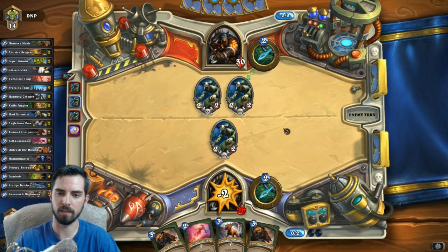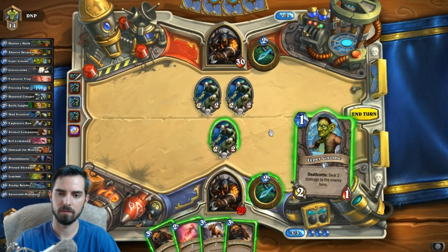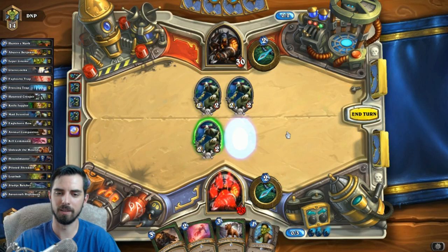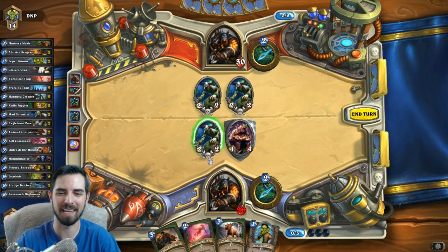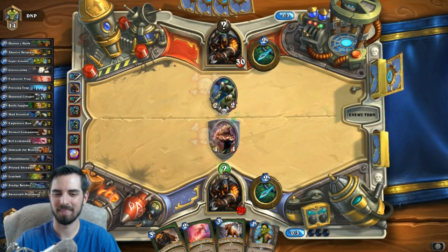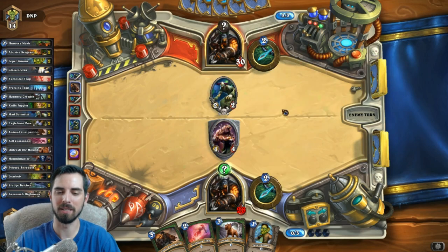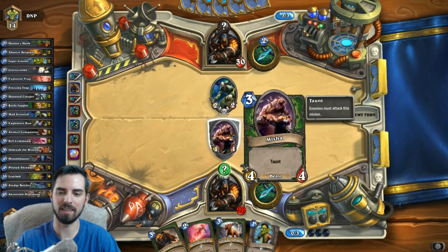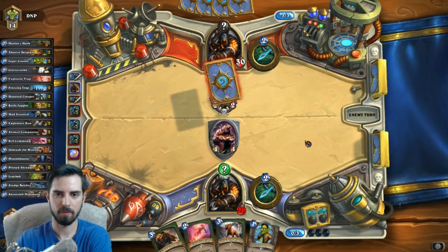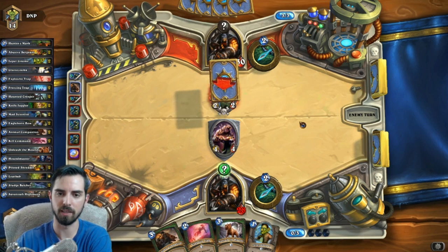I should just play explosive, right? Let's see what we get with Misha. There's my freezing, that pops his back - and if that's explosive, then that's really good for me. If it's freezing, then it sucks, but I can play Misha again on turn five. That was guaranteed to be a freezing, by the way, because there's only one explosive trap in this deck. I just have to hope this is explosive.